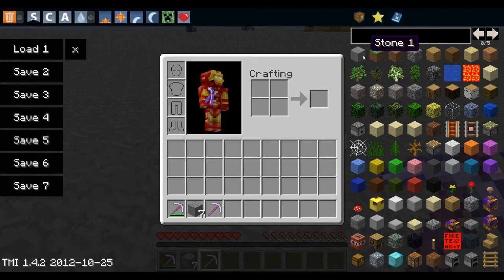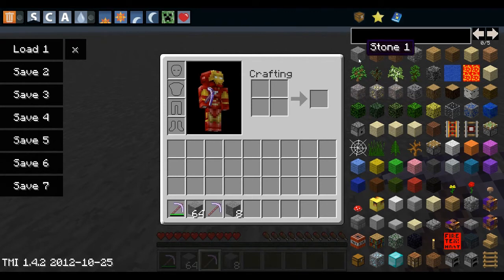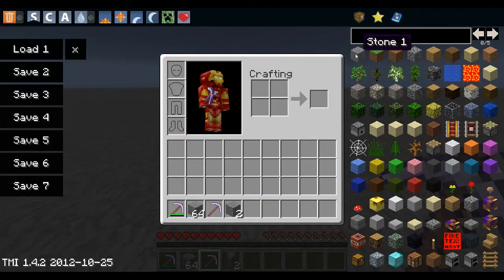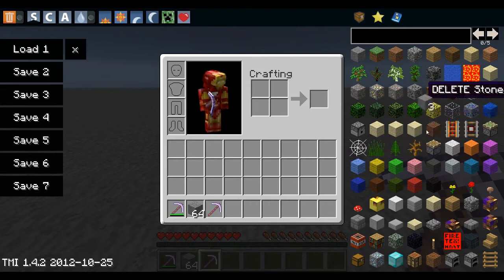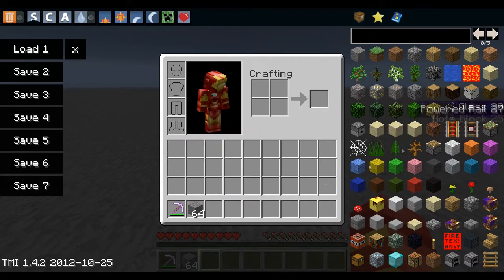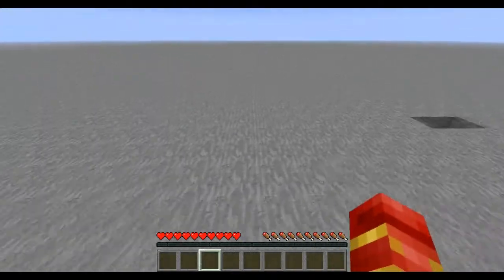If you left-click on a block in the item list, you'll get 64 of them. If you right-click, you get just one. You can also delete items from your inventory by dragging them into the Too Many Items panel — it deletes the stack. Or you can just left-click items in your inventory while over the panel to delete them. It's an easy way to get rid of excess cobblestone or any other materials.